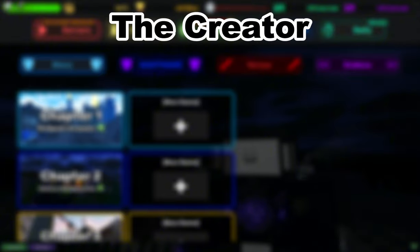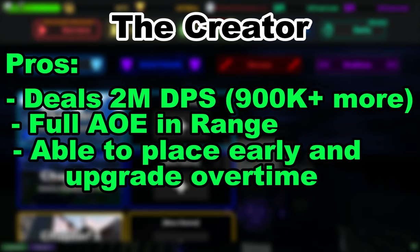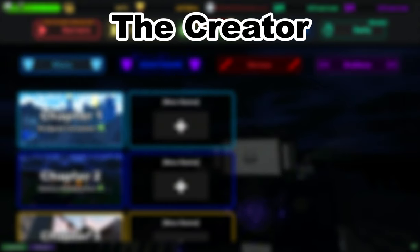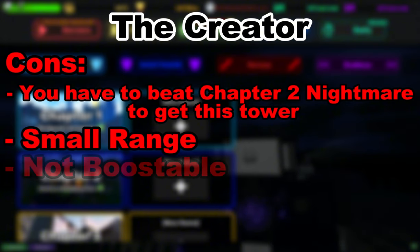The pros and cons of the Creator are: it deals 2 million DPS, full output range, and is able to be placed early and upgrade over time. But the cons are: you have to be chapter to nightmare to get this tower, it has small range, and it's not boostable.